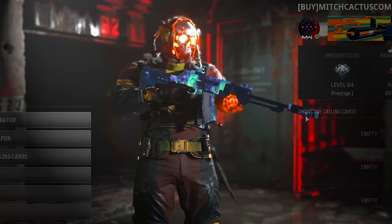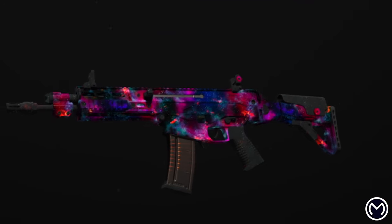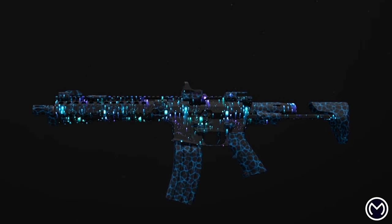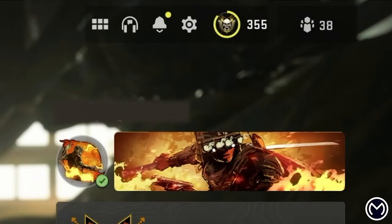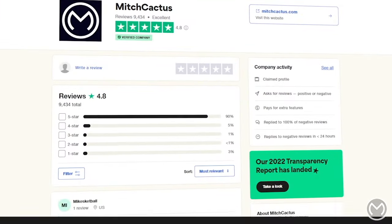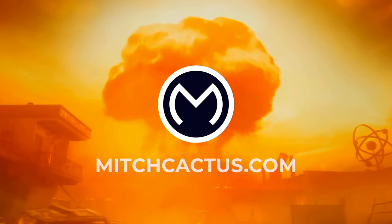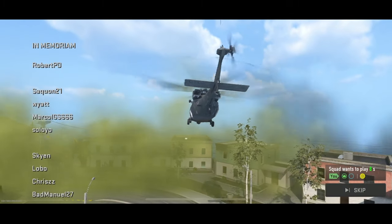Before we continue, I just wanted to remind you about MitchCactus.com, where you can get assistance grinding camos, nukes, or schematics in MW3. These guys do not use unlock tools or any bannable methods and will actually help you play the game. MitchCactus is also supported by Trustpilot with over 10,000 verified reviews. You can use code DYNAMITE for a limited time to save five percent off your order.